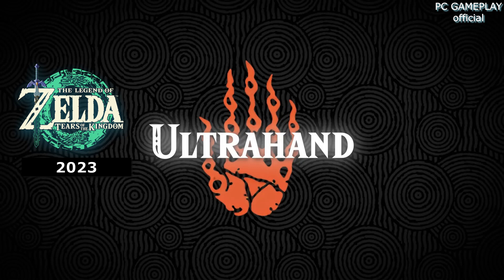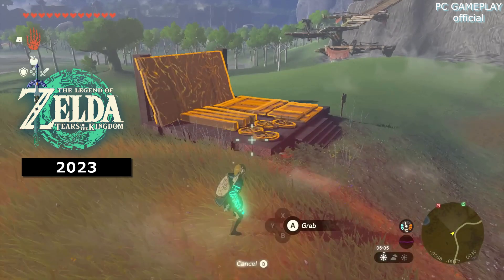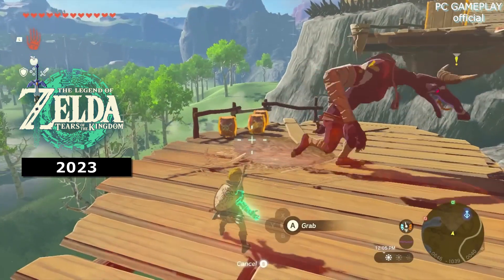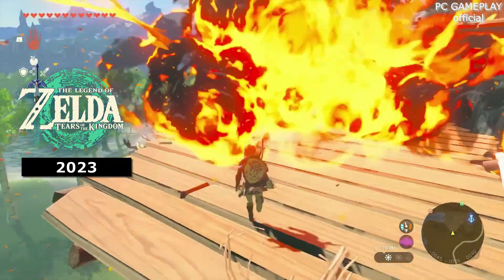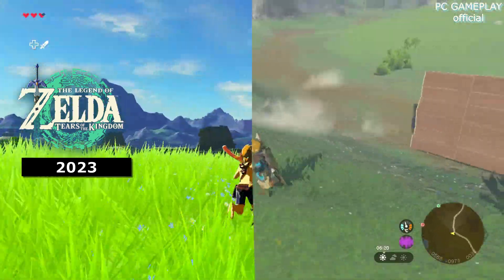Ultra Hand is one of the most important of Link's new powers. It works a bit like a super-powered version of Magnesis. It can be used to manipulate the environment, but works on almost anything that isn't nailed down. You can grab and throw explosive barrels, control apparatus, and, of course, build.